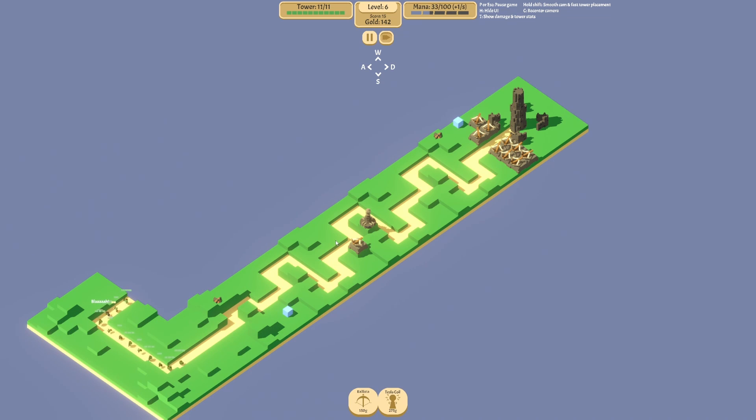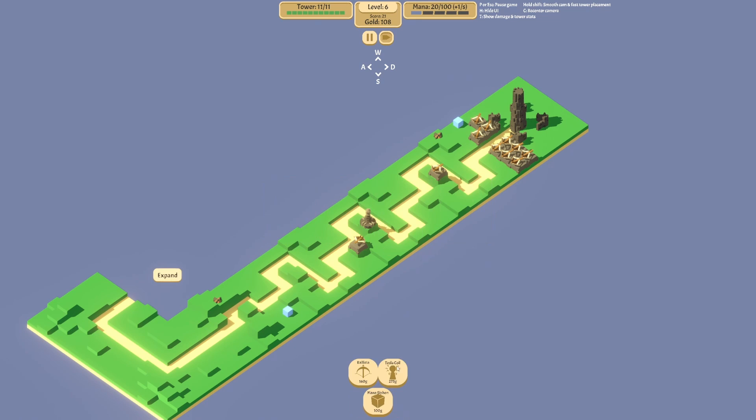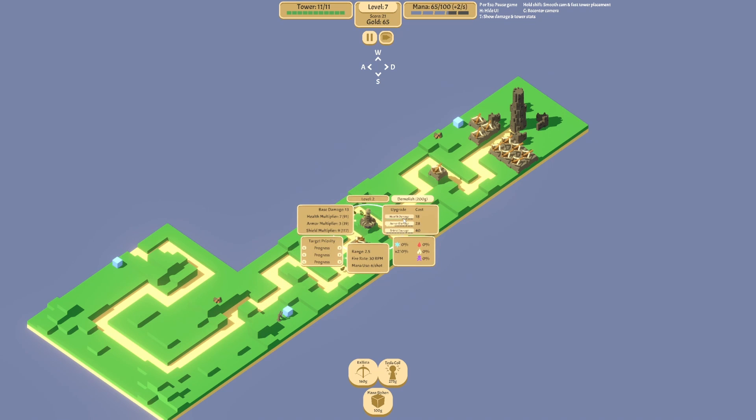We're going to need mana siphons because right now we get plus one from the tower upgrade, but we need mana siphons to keep it above zero. If we wanted another tesla coil for right here we could do that. Let's go with siphon mana from crystals — mana siphon, we get two. So now if we wanted another tesla coil we can get one and put them right here — bam bam bam. We honestly could have put a tesla coil right here but it's fine. We'll upgrade this health damage to see if that helps.